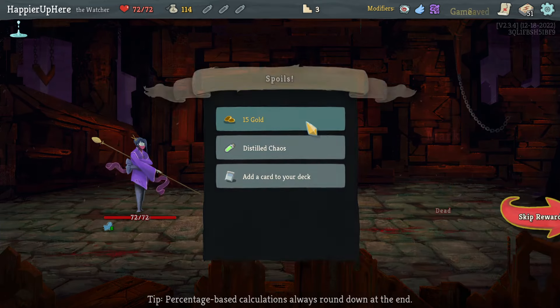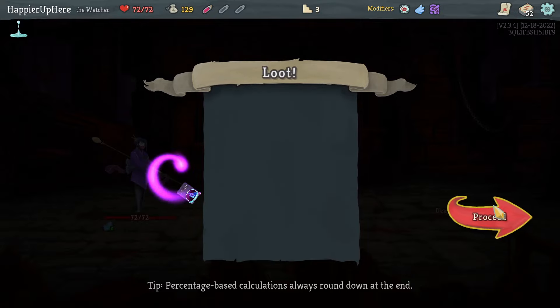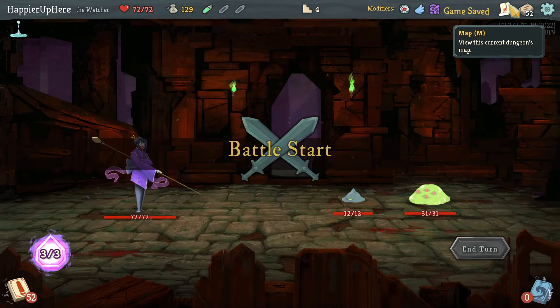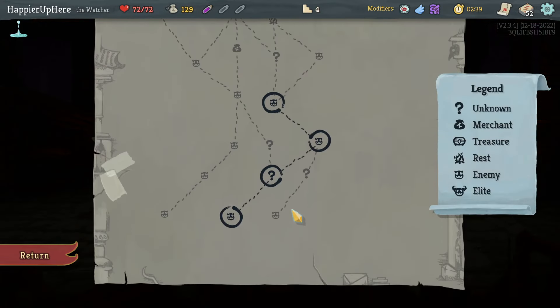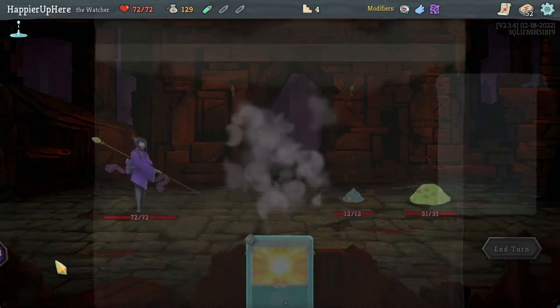That's enough to kill — beautiful. Got a Distill Chaos potion. Swivel, Battle Hymn, or Crush Joints. In a large deck like this, an upgraded Battle Hymn might actually be very useful. Also — did I completely forget about the fact that I had the Flight modifier? Wow. Missed the question mark room for no reason.